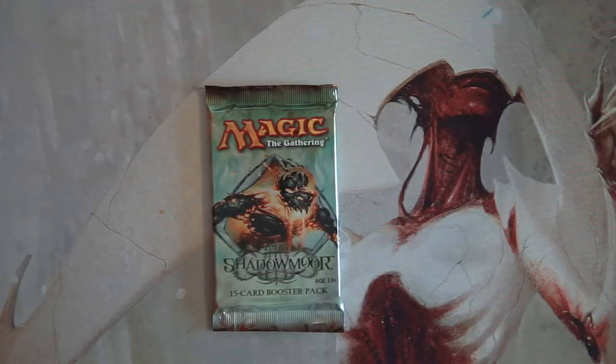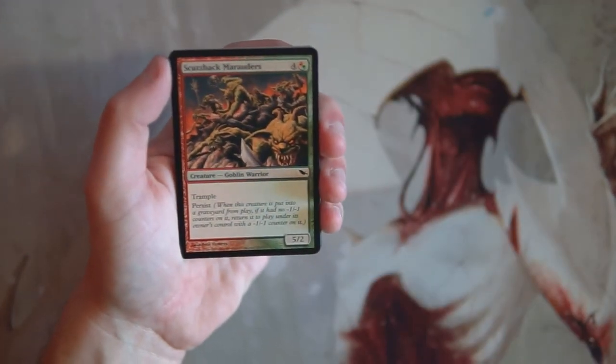Welcome back to the Crack a Pack series. Today we are opening a pack of Shadowmoor — not one we get to open very often. I don't have much experience with Shadowmoor or this entire block. I did open packs during that time but didn't play very much, so I'll do my best to figure out pack one pick one. We'll go through every card to make sure we don't miss anything, and you guys are welcome to disagree in the comments below.